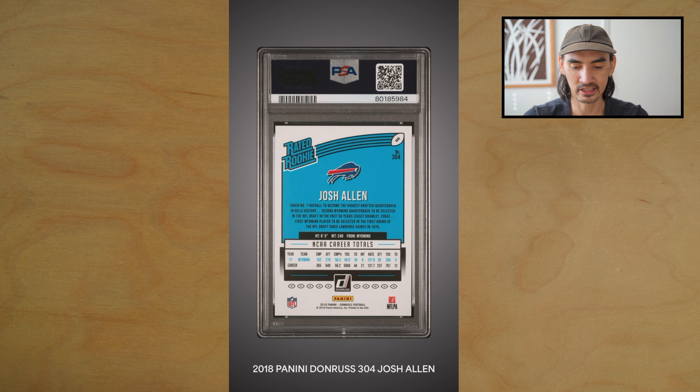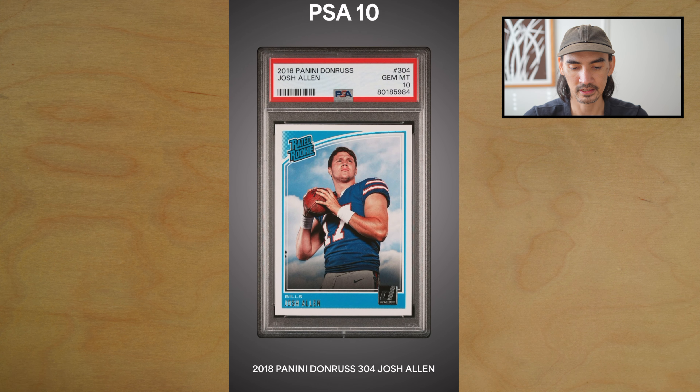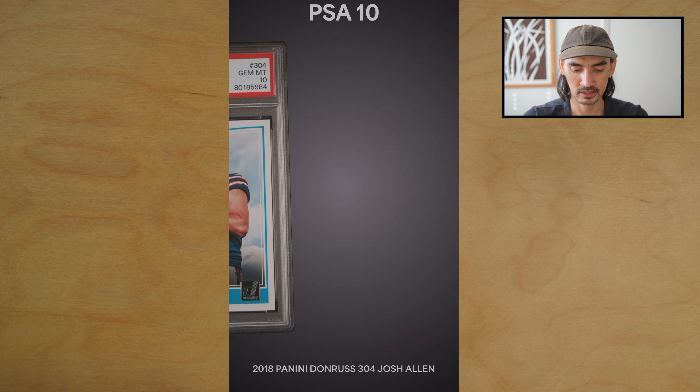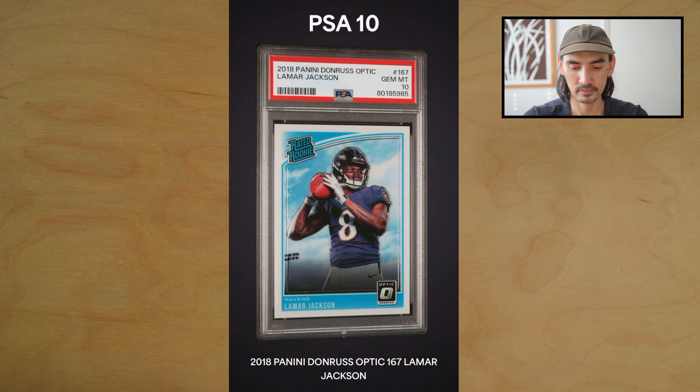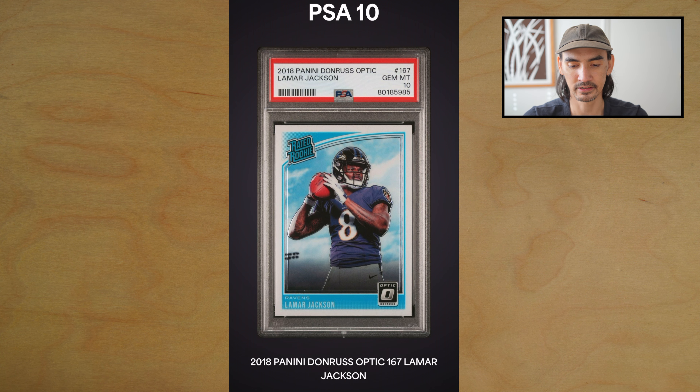Next, the Josh Allen Donruss rookie — got the PSA 10, very nice, he's off to a good start. Next card we have an Optic Lamar Jackson rookie card — yes, got the PSA 10, very nice!